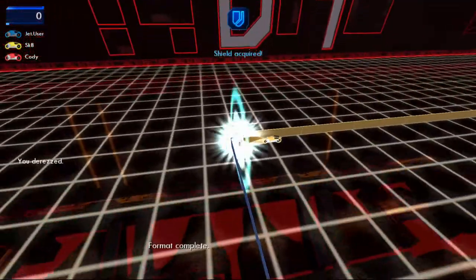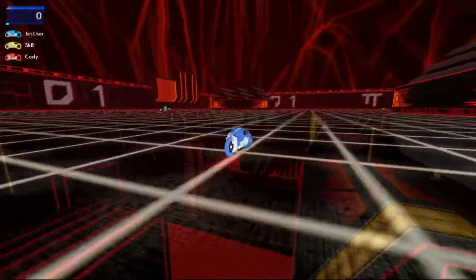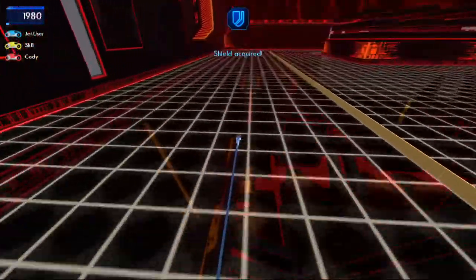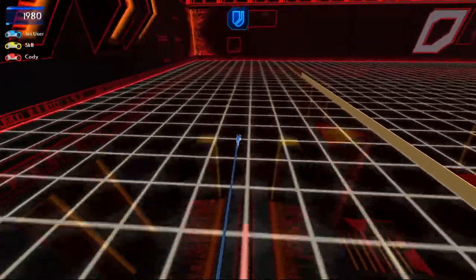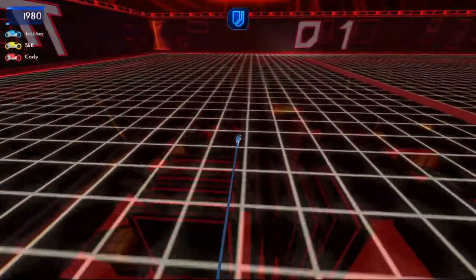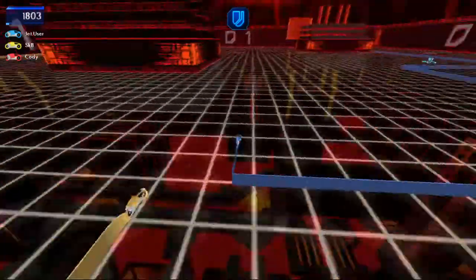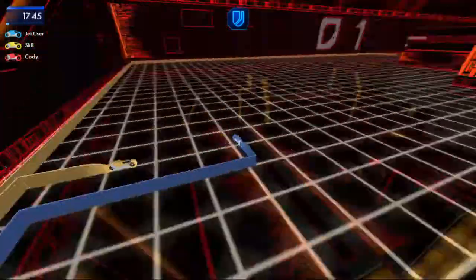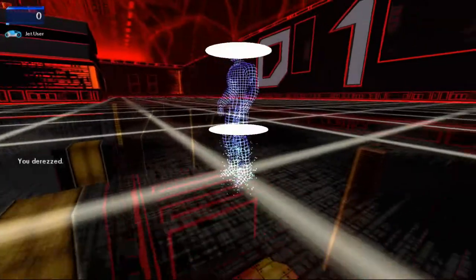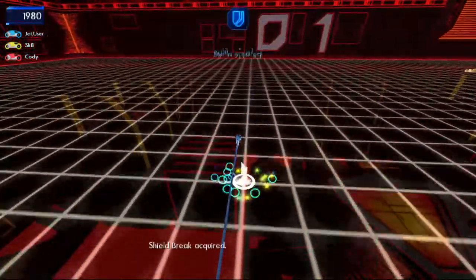By the way, one other thing — you can actually use shield break to break through enemies. Because apparently if you crash into a light cycle itself with a shield break activated, it'll just count as breaking through. There is an actual limit to how far the wall will stretch out, thank God. Wall break wouldn't have done me any good there because then I'd just collide with the wall itself. I'm going to be going back and forth on wall break and shield break.